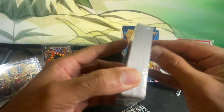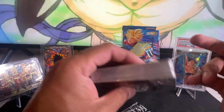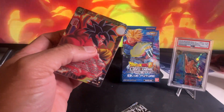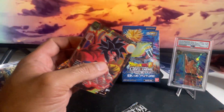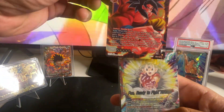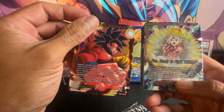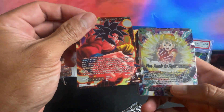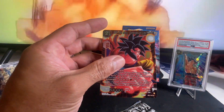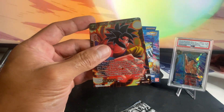All right, let's just open it up right here. Here we go. The first card is going to be our Super Saiyan — oh! That's Pan, Ready to Fight, Returns — oh that's a dope card! Hold on guys, there's some heat in here, there's some heat in here. I don't think I've pulled these cards yet.